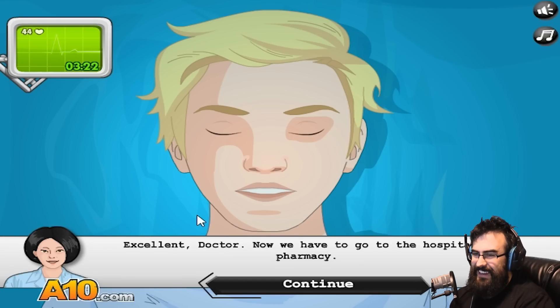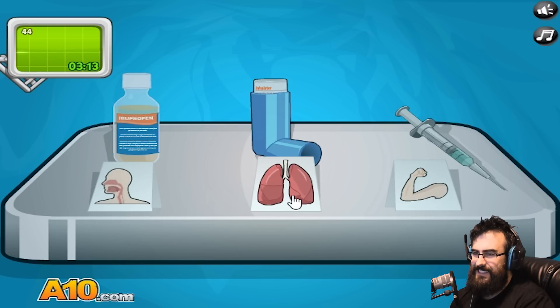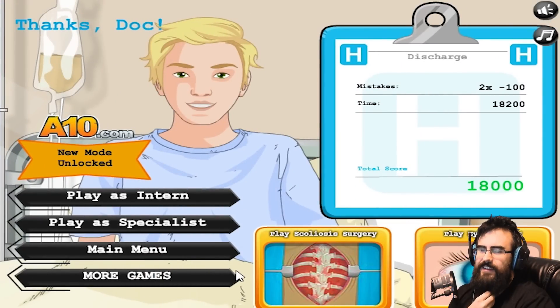Excellent, Doc. Now we have to go to the hospital's pharmacy. You must select - give him some steroids, just give him a boost. Some lung stuff. This is ibuprofen for your throat. Liquid ibuprofen can be taken every six hours to hydrate the throat and help suppress pain. I'm sure the patient will recover in no time. Yes! We did it!